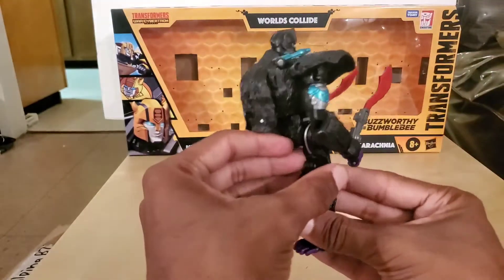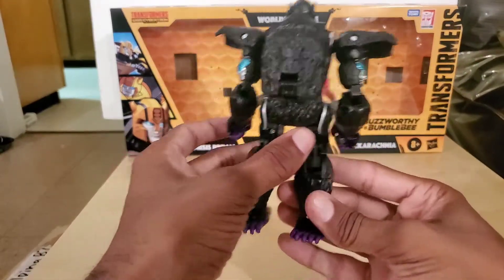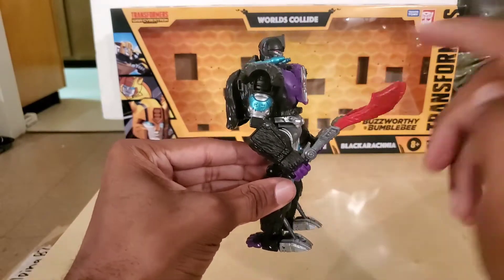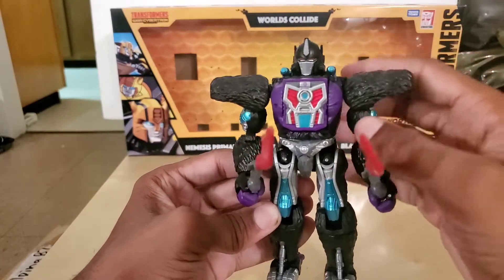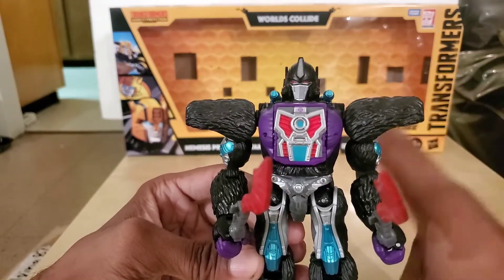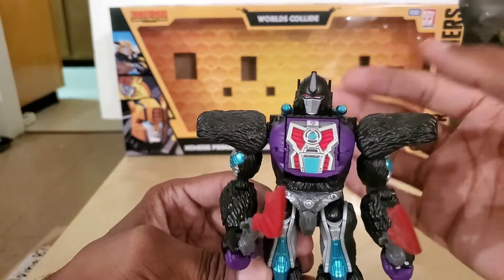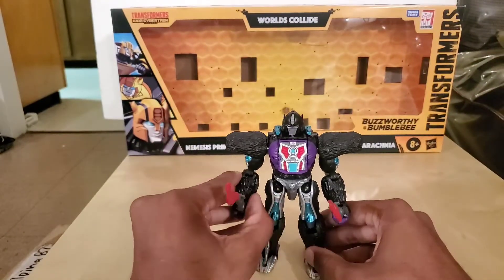The back is mostly black with no highlights like the prior figures in this set. On this side, same deal — you have the silver with cyan blue, which is followed up by the cyan blue for the blasters. His face has a silver mask, where Primal doesn't have the mask all the time. And we have the head crest — the normal head crest — and you've got the red eyes.